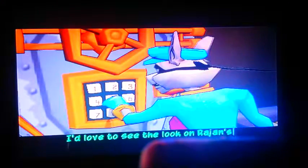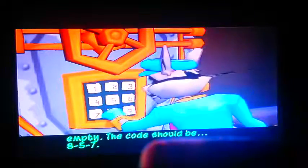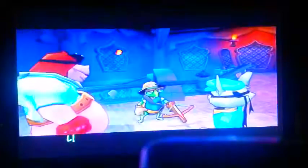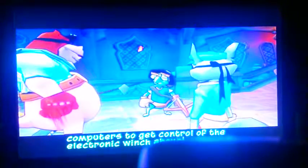I'd love to see the look on Rajan's face when he finds this vault empty. The code should be 857. That's the one. You've gotten the insanity strike move — it's a really cool one. Open the door — open sesame. Thanks for bringing us in, pal. The Murray approves. Hell yeah, let's get down to brass tacks. I need to hack both the ballroom computers to get control of the electronic witch above the ballroom.